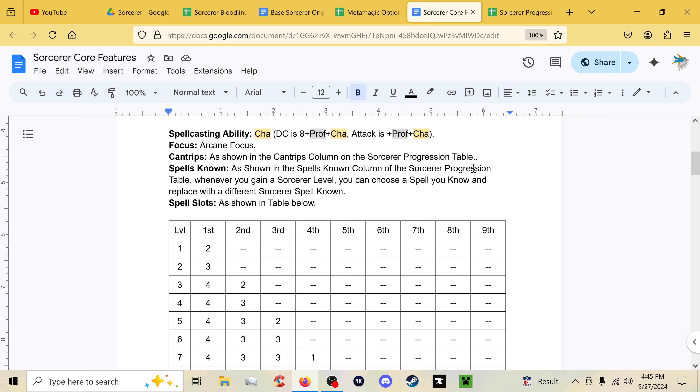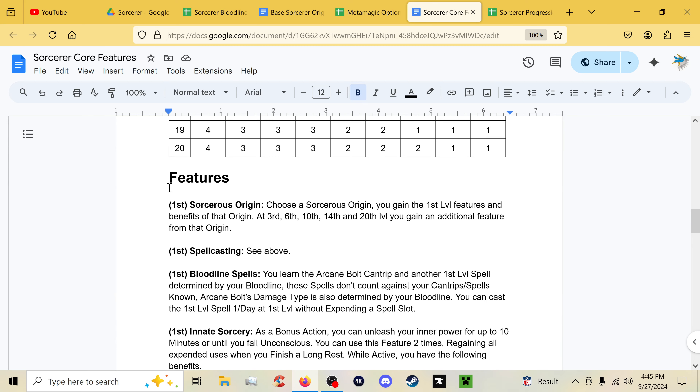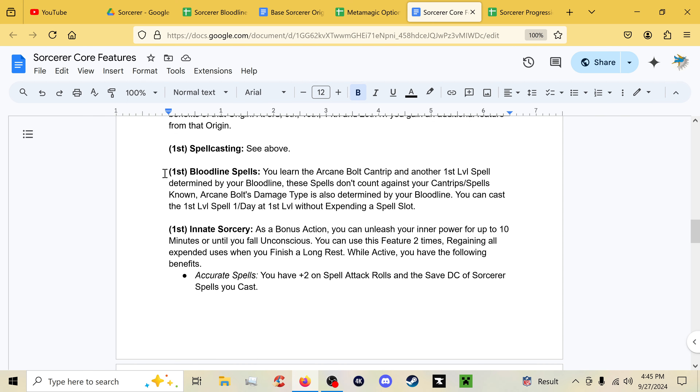Spells are pretty much the same as before. Sorcerer's Origin works about as you'd expect, just with more stuff, and it's back at first level where it belongs.